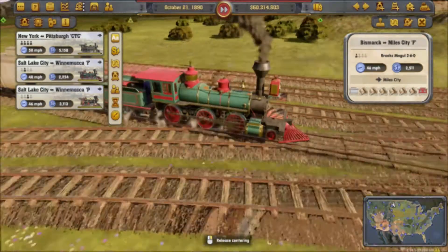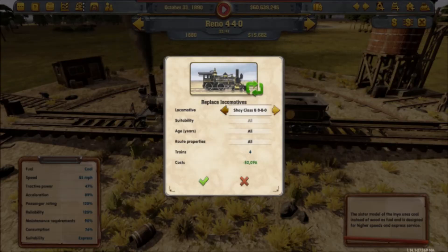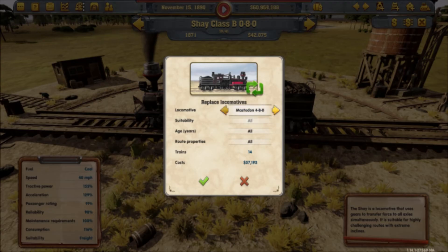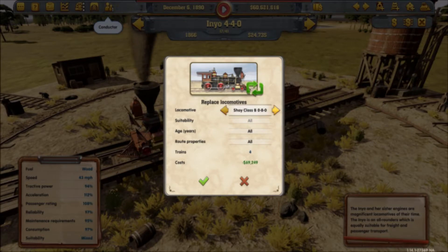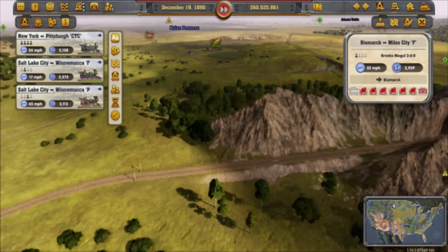While we're at it, might as well basically give all of my locomotives a bit of an overhaul. This basically means giving my Reno an overhaul, my C-Class Shays, my Mastodons, my Class B Shays, my Brooks 2-6 Moguls, as well as my Inyos. 80 Inyo-class locomotives — that's actually a really good record!